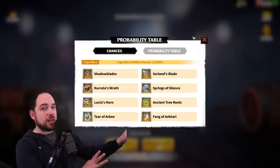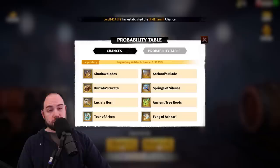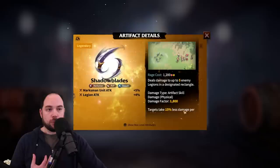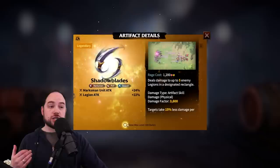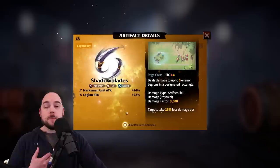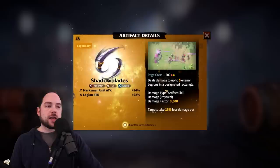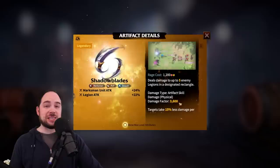At the end of the video, I'll give a little bit more explanation about artifact basics in case that's what you want. First up, in no particular order, for our top three legendaries is Shadowblades. The reason this is good is very, very simple — it's a lot of damage, and it's easy to aim. This is an artifact you put onto marksman units. It gives you marksman unit attack and also legion attack. Maxed out, this is giving you 24% marksman unit attack from the dust you apply. The max damage factor you can get is 3,600, which is insane.